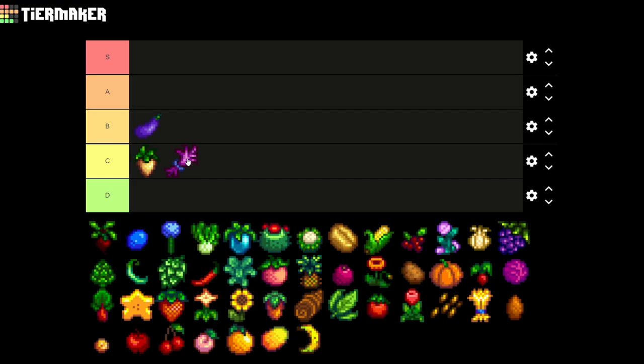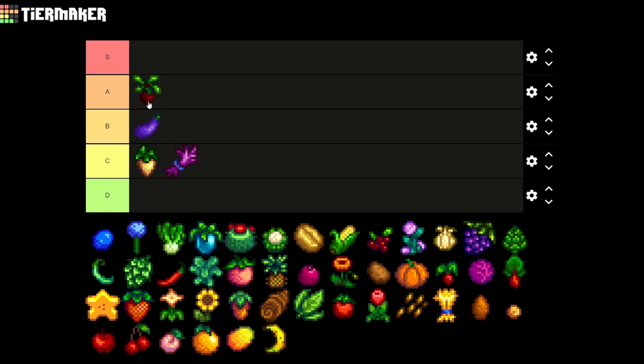The next crop that we have is the beet. This one gives you access to the casino from Mr. Qi's request, so I think this is more important in the game and it's gonna go on A tier.